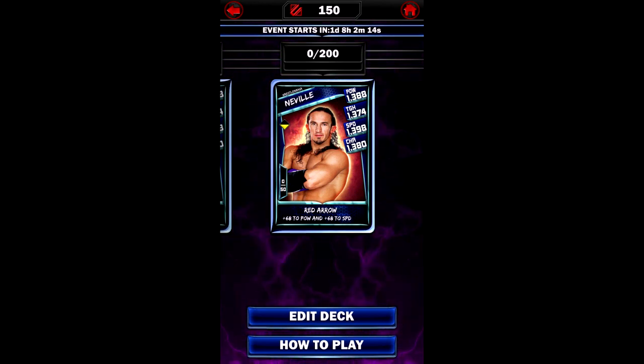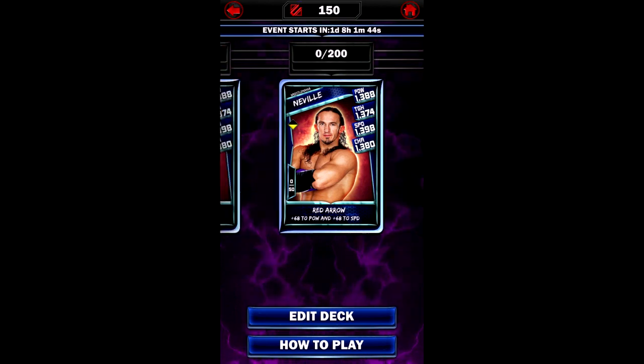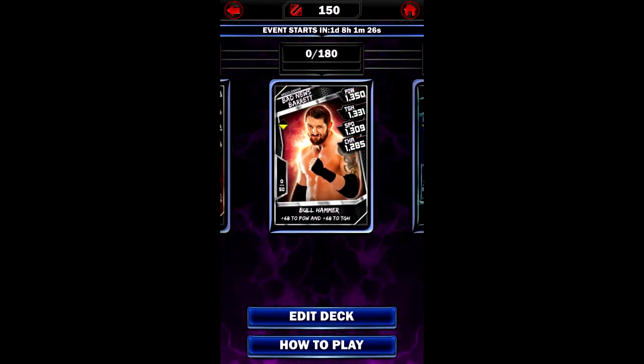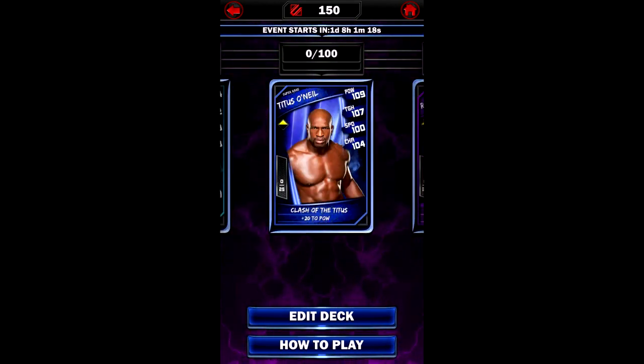I guess you could say the power stat makes sense - he's a strong dude for his size. At least he's not like The Miz, who is super inaccurate in this game when it comes to stats. Seth Rollins having higher charisma than Triple H is also weird. So now Neville is boosting power and speed as a yellow bottom triangle instead of right blue triangle. I don't know if I'm going to go for Neville - I'll see. I kind of wished this week would be a PCC or no event at all because I wanted a break. Looks like we're getting two Road to Glories in a row, and I'm assuming next week will be a PCC.